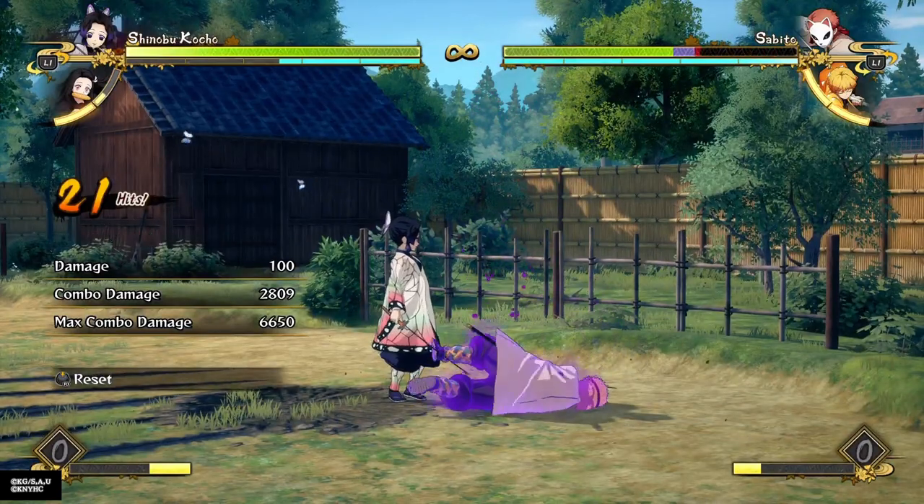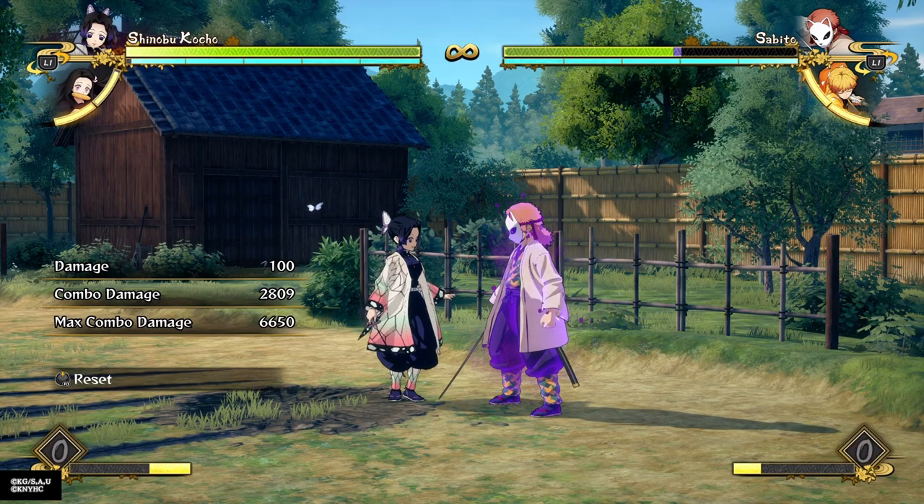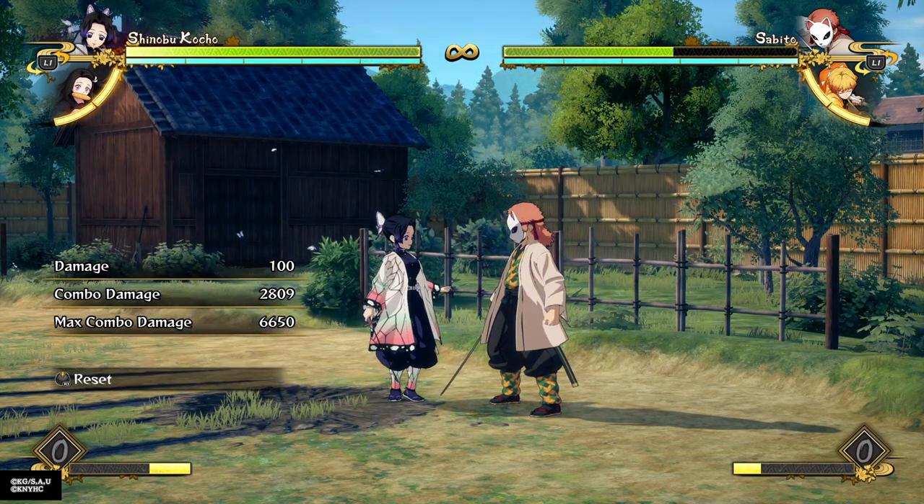You still get to build back a good chunk of meter before the opponent wakes up — nearly all of it — and that's a really good chunk of damage for Shinobu, who is classically a low damage character.